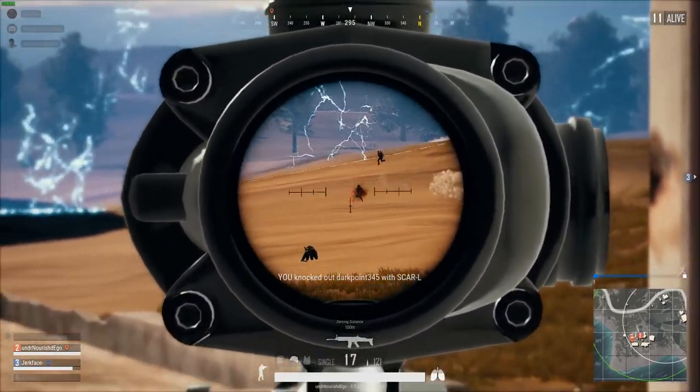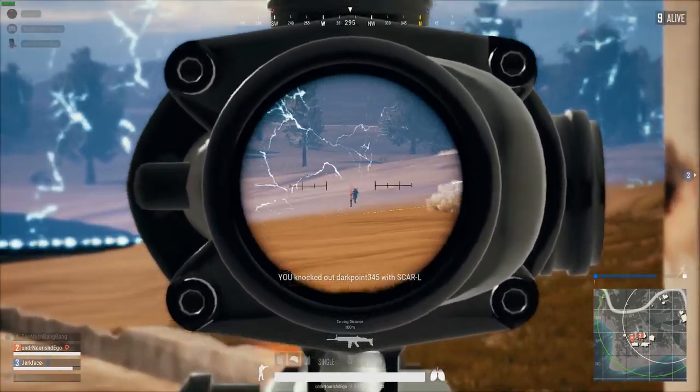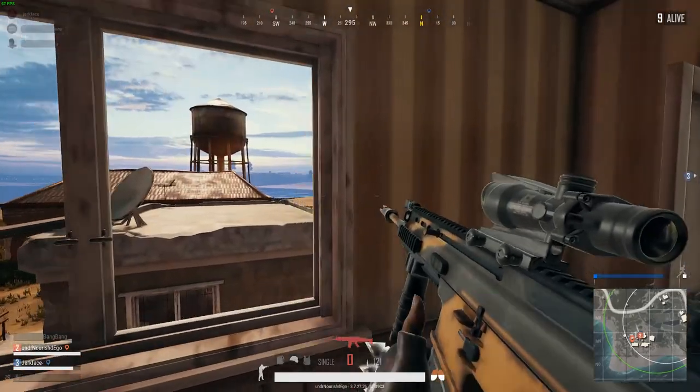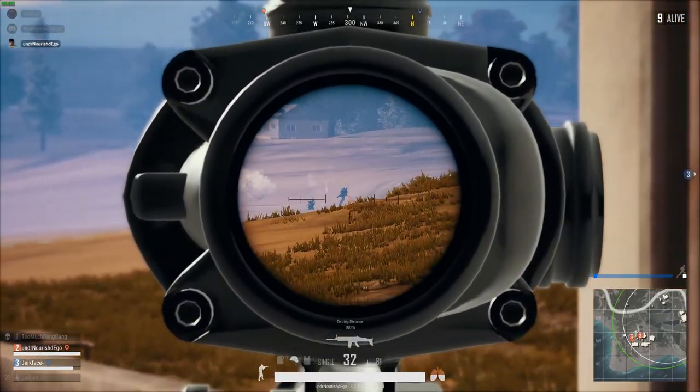Mid-game you should always preferably want to center yourself up as much as possible, as it will limit the amount of rotation you or your team has to do towards end game. But if you find yourself on the very edge of the white circle, this is definitely when you should try to gatekeep teams coming in from the blue.